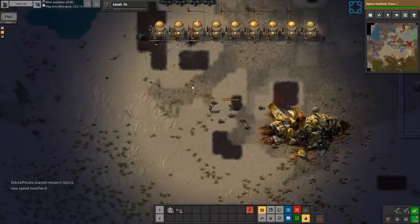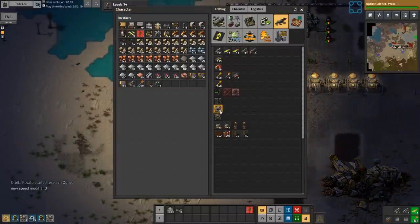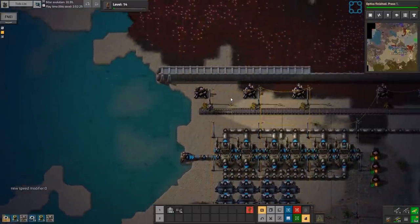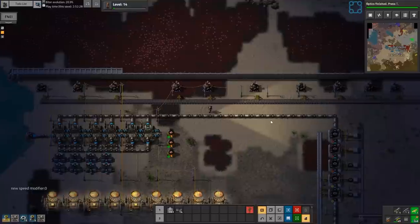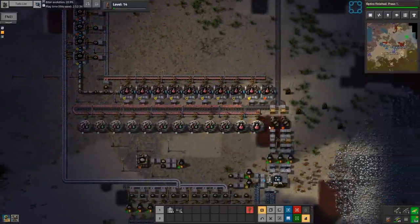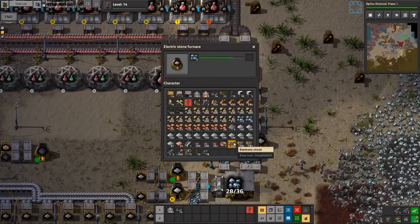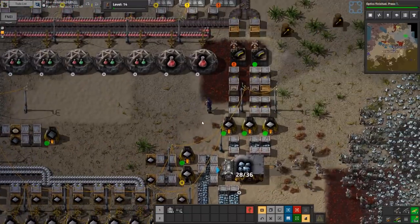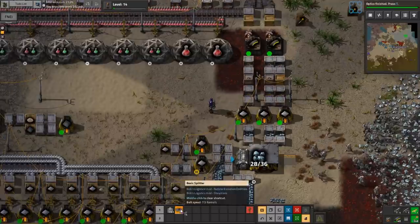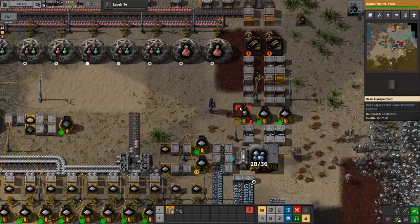They're attacking our base from the south. We've got some wall — given that we can just disassemble walls so fast, might as well just put it down and take it up whenever we need to move. Big issue is, are we not getting enough iron into our ammo factories? We might have run out of coal. None of our coal is actually linked up to anything. They're also super slow.